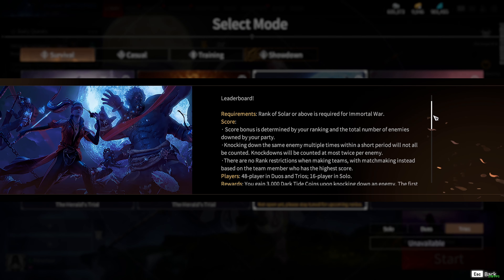The economy refers to how you can get Darktide Coins and what you can spend them on. This is important because having strong Souljades can make or break a fight, but also for things like upgrades, supplies, moonbanes and in team games, rebirth charms. In Immortal War, you gain 3k Darktide Coins when you knock down an enemy. The first blood is awarded with an extra 3k coins, the second blood with an extra 2k and the third with an extra 1k. You can only get paid for up to 2 knockdowns per enemy.